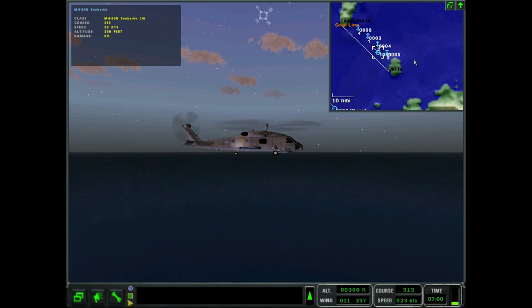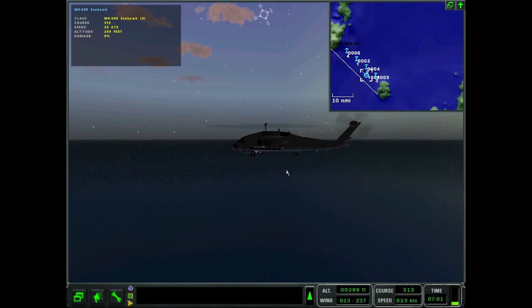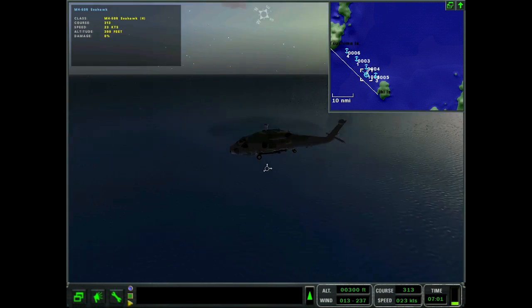The principle is: you use your really powerful buoys to try and get a signal, then you home in with a more specialized type of buoy, and then finally once you've got a pretty good idea, you throw in a pinger — that's an active buoy — send out some pings, get an actual fix on the enemy's position, and then go ahead and sink it.